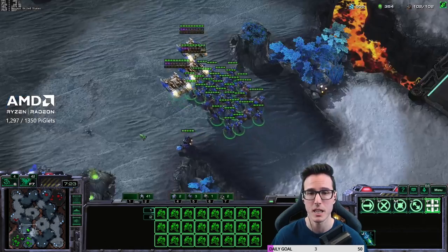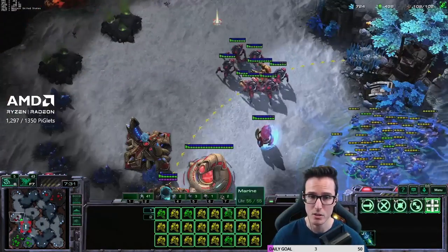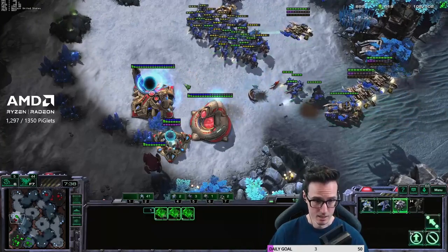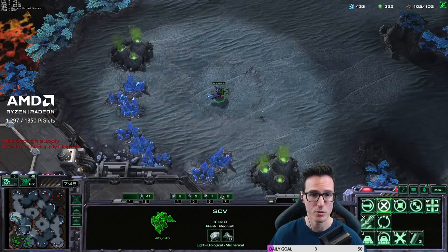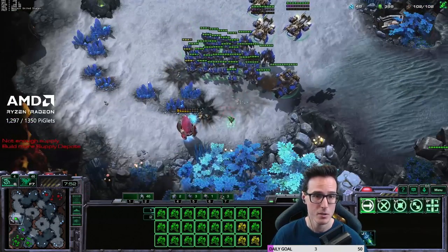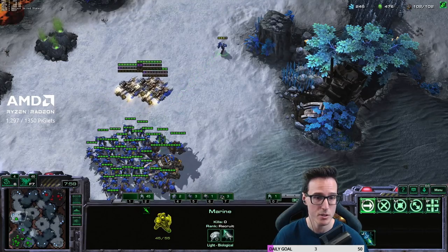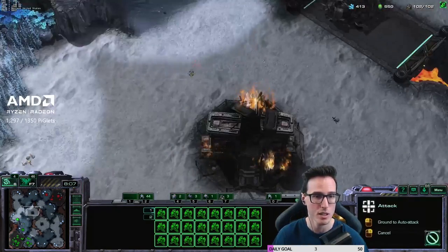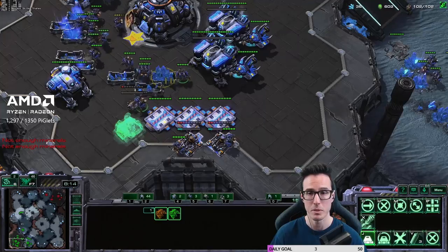Clearing the proxy is huge especially if someone builds their tech out there. Scan — it tells us there's no storm, no disruptors, no colossus. His army is way smaller than ours, so we move on top of it. We're not dropping mules anymore — once you start attacking with Terran you need that orbital vision, it's so important. Still building SCVs. This is where a lot of people just run their blob around. Dump a marine off the hotkey — notice we've got 45 units, dump a marine to his third-base location options for vision.